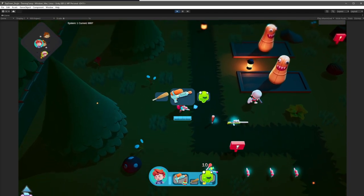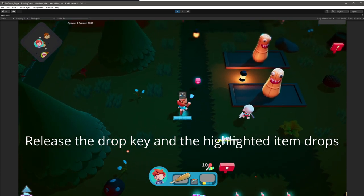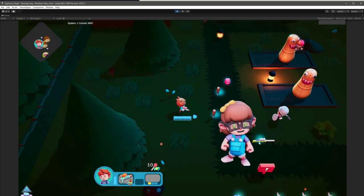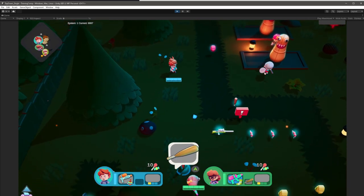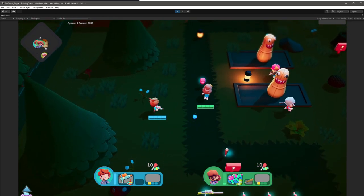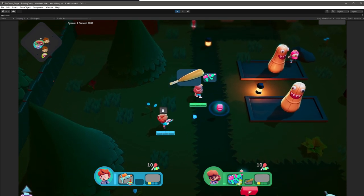Another problem I worked on was dropping items. I just didn't have an elegant way to do that before. Now players can hold down the drop key and choose which item they want to drop. That works on mouse and keyboard, and the control scheme is slightly different on console. On the Xbox controller, she'll hold down the drop button and then do left and right on the joystick. Whereas with mouse and keyboard, it uses your cursor's position relative to the button to decide which one you have selected. Simple, but it works.